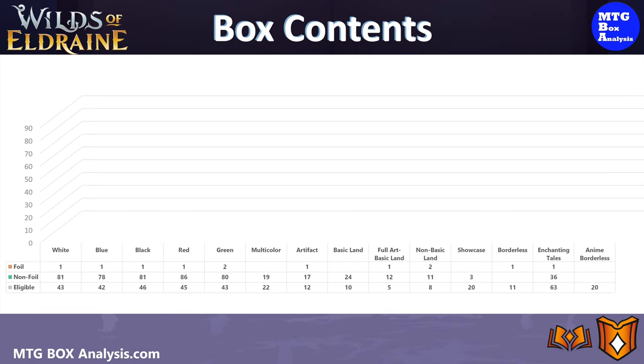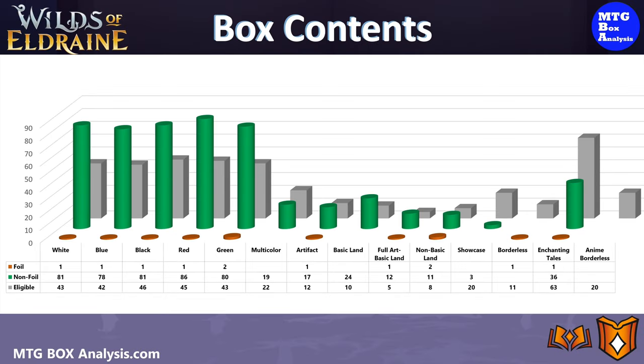Let's get things started by reviewing the contents of the box. Using this chart, we can see the cards we were eligible to see shaded in gray, the non-foils we actually saw in green, and the foils in orange. In the non-foil space, we saw between 78 and 86 cards for each of the colors of Magic, plus three showcase and 36 cards from the Enchanting Tales subset. In the foil space, we saw at least one card for each color in standard frame, along with one foil Borderless and one foil Enchanting Tales card. Unfortunately, we did not see any of the anime Borderless in today's box.